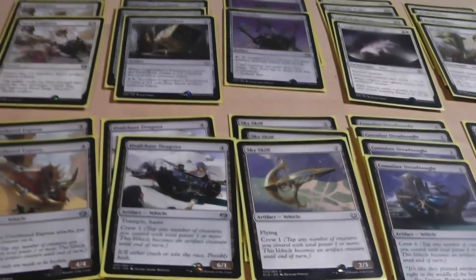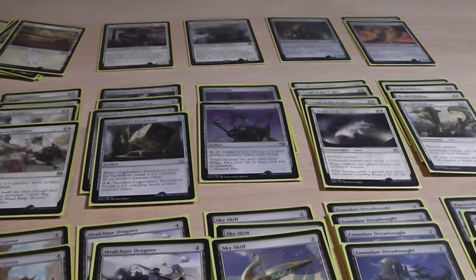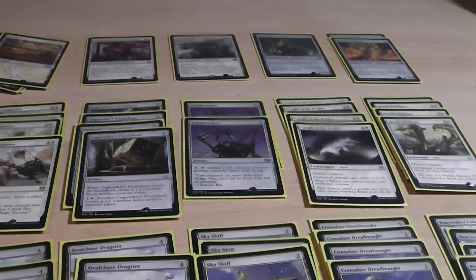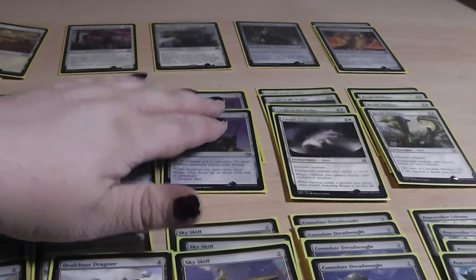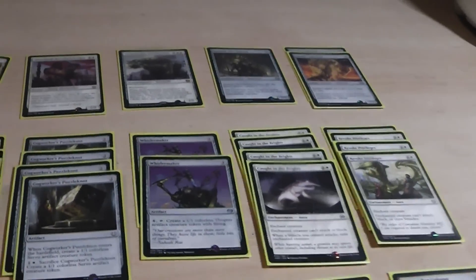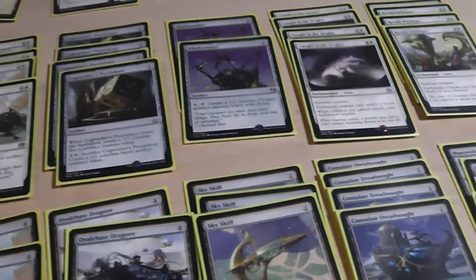Let's talk about variants of this deck. You could also include Sram's Expertise: it's 4 mana, a sorcery, and you create 3 Servo Tokens and get to cast a spell for 3 mana for free. With this spell you can cast the Whirlermaker for free, or a Peacewalker Colossus, or the Glint Sleeve Artisan, or one of the Foundry Inspectors — you know what I mean.